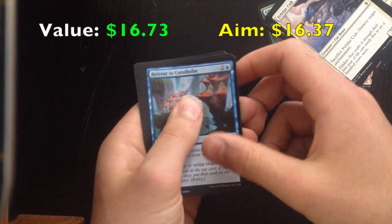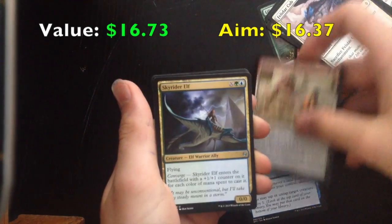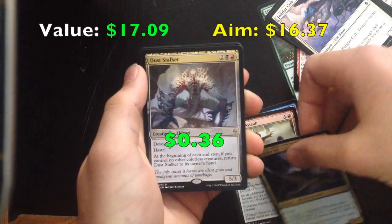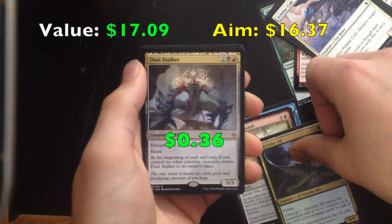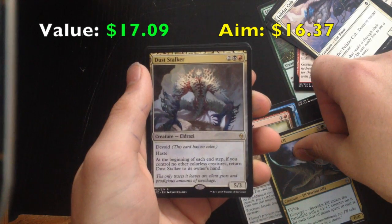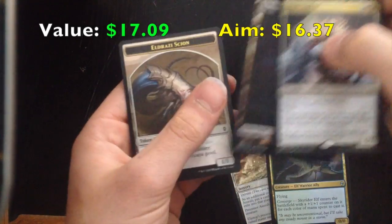Retreat to Coralhelm, Processor Assault, Sky Rider Elf. And the rare — Dust Stalker. Another rare I have. Two Black Red, Devoid, Haste. At the beginning of each end step, if you control no other colourless creatures, return Dust Stalker to its owner's hand. And a Swamp.